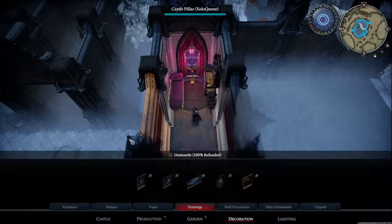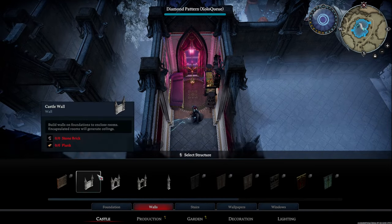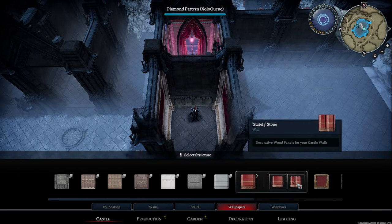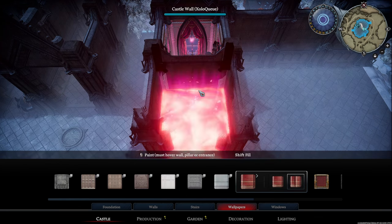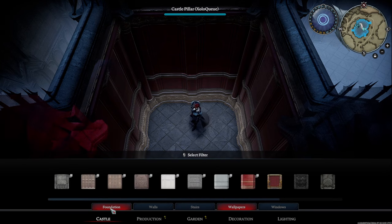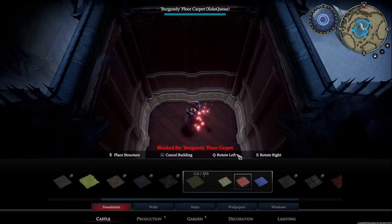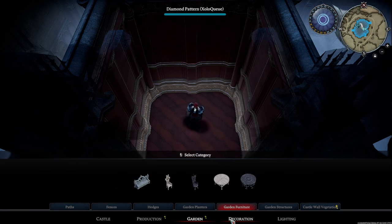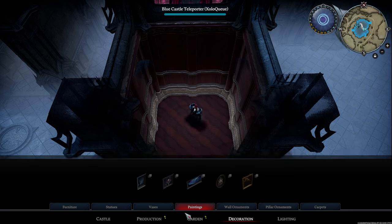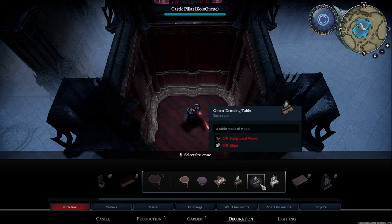Next, I'm going to move on to example number three. I'm going to take a wall here and close this off. I'm going to take a new wallpaper — I think I'll use the Stately Stone wallpaper. I really like this one a lot, very classy. And I think I'll also choose a flooring — let's go with the Burgundy Floor Carpet. Let's make a makeup room. I'm going to go to Decoration, Furniture, Smaller Tables, and then I'm going to go with the Omen Dressing Table.